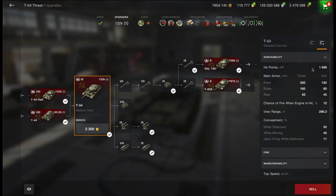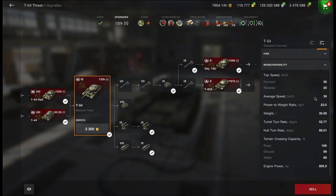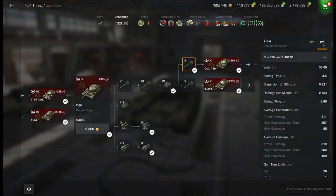So what is it all about? Hit points — well, not many, let's be fair. Frontal armor is okay, but the hull is pretty poor. Speed-wise, it's not too bad, not too slow. The average speed is about 40 kilometers.